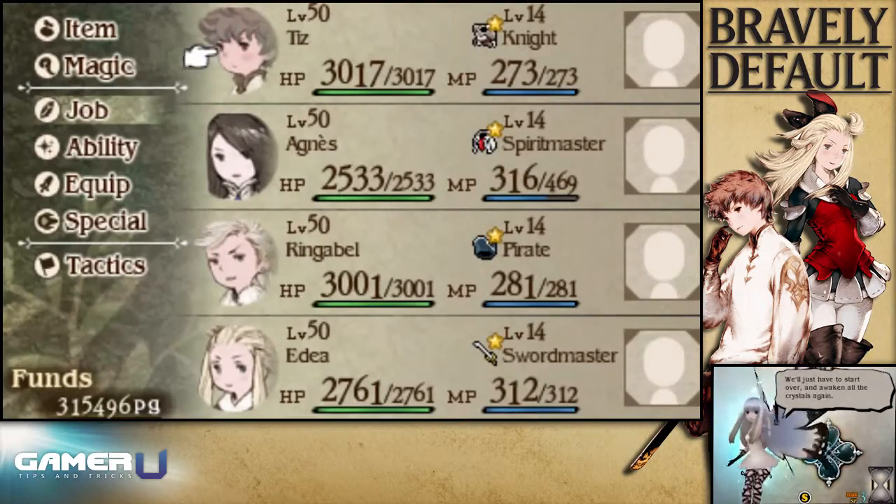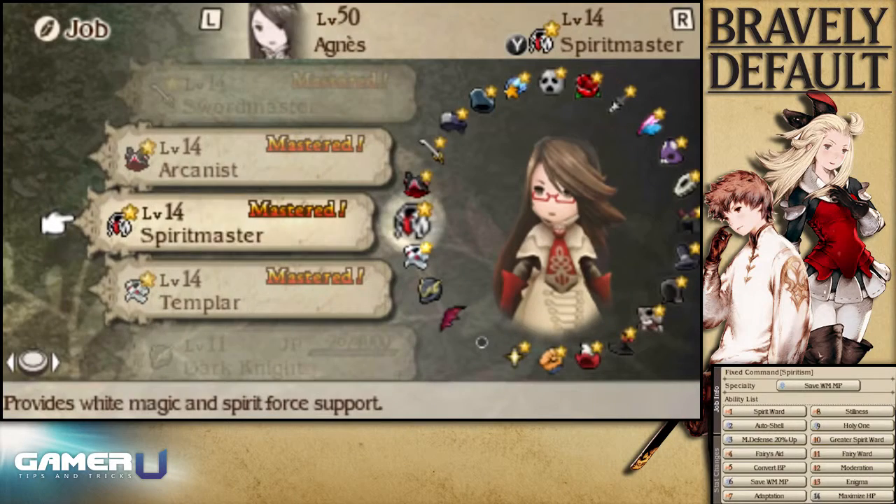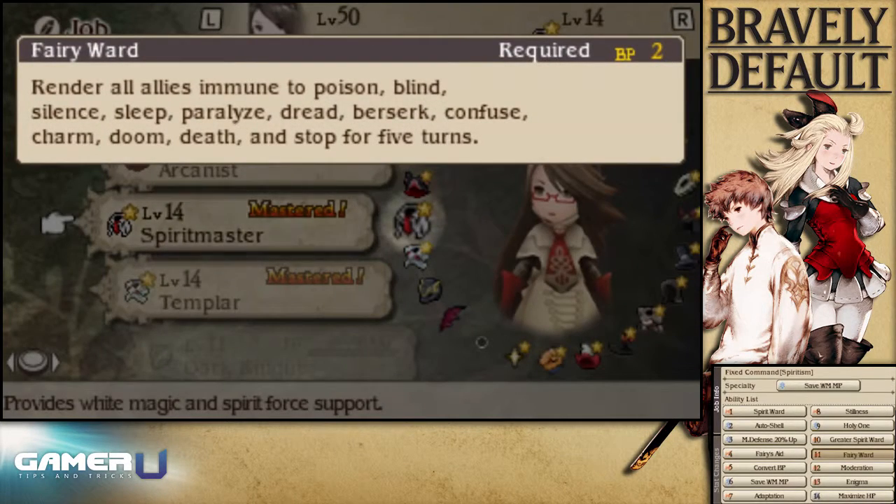The best way to deal with these status effects is to use a spirit master that knows the fairy ward skill. But be careful, this may make the battles too easy for those of you looking for a challenge.